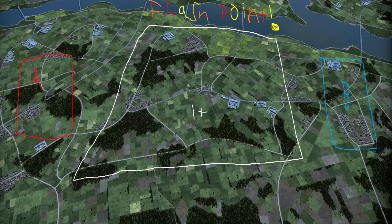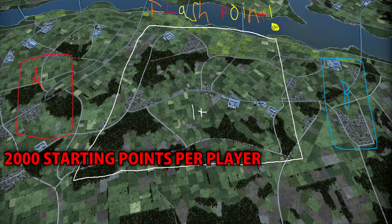Simply put, this is a scaled-down version of Nuclear Winter is Coming, and you have Red spawn on the left, Blue on the right, and then one sector in the middle. The rules would be that you start with 2,000 starting points in a 1v1 match, 4,000 for 2v2, so on and so forth in the overall points.